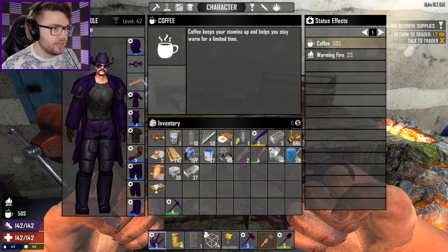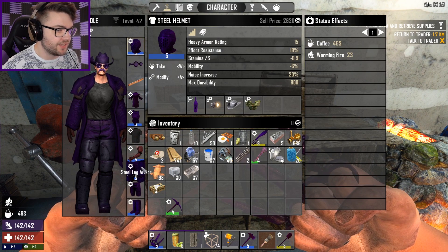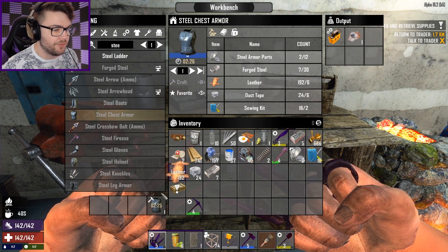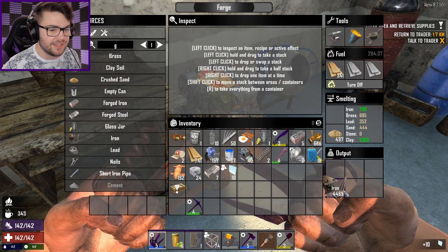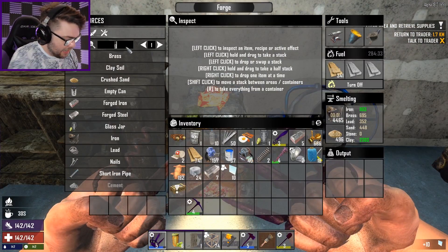It is the steel chest armor I need - quick double check: steel helmet, iron chest armor, steel gloves, steel leg armor, steel boots. It was definitely the chest armor I needed. Craft one of that, thank you very much. I'm so excited - I can't believe we finally got that done completely by accident. I've been aiming for so many other things and completely forgot that I also need to be focusing on making my armor as well.